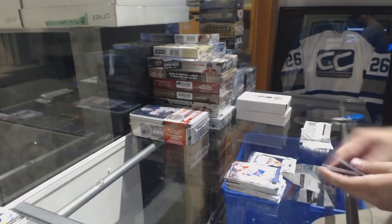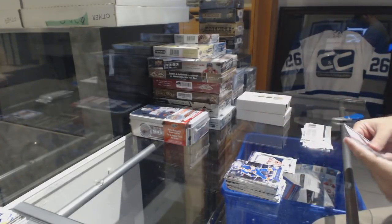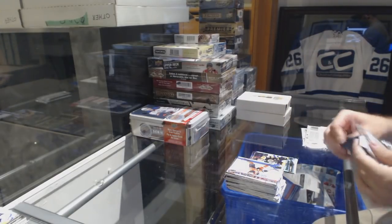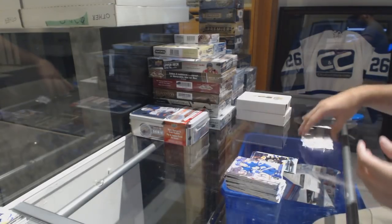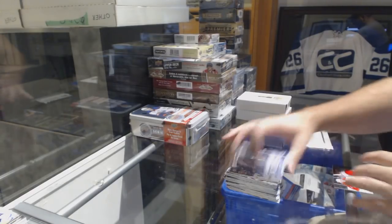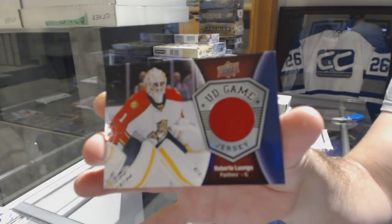Mark Shifley Portraits for the Winnipeg Jets. Noel Lasari Young Guns for the Boston Bruins. We've got a game jersey for the Florida Panthers, Roberto Luongo.